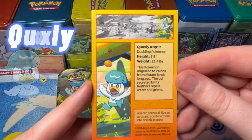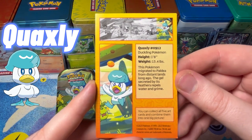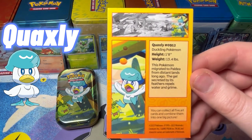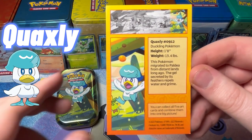Quaxley, number 9-9-12, Duckling Pokemon. Height 1.8, weight 13.4. This Pokemon migrated to Paldea from distant lands long ago — interesting lore. So it originally wasn't from Paldea. I would like to know more about this. The gel secreted by its feathers repels water and grime. Interesting.